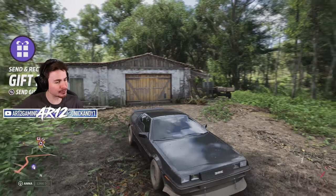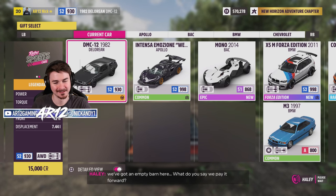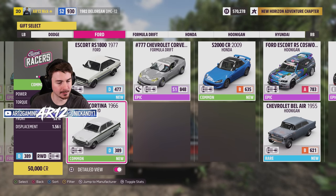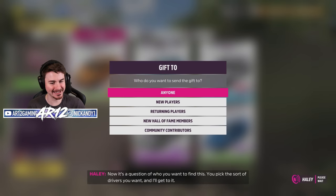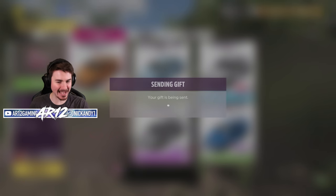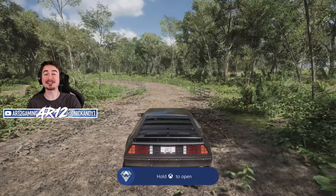Speaking of super cool, we also just unlocked a brand new feature — send and receive car drops. You've got your own collection of rare cars and we've got an empty barn here. With car drops, you can actually give away some of your old cars that you might not want to drive around in. Let's drop our Nissan Fairlady Z and gift this car to new players. Hope you'll enjoy the game as much as I do. Let's go — we pick up another achievement.